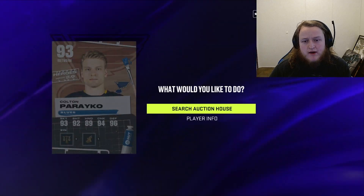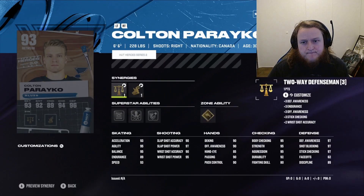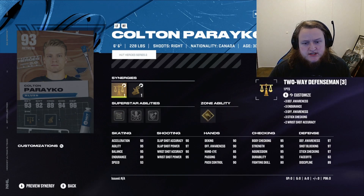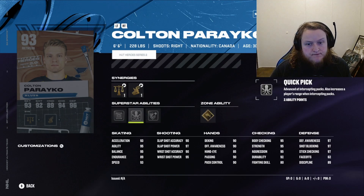Colton Pareko is a 93. He's got Truck, Quick Pick, and Shutdown. He's got mid-90s shots and 97 on the defensive stats. He's got a 62 faceoff only because he's not a center. He's got 95 body checking, strength, and aggression, and 90 deking, offensive awareness, passing, and puck control. He's a pretty great overall defenseman as well.